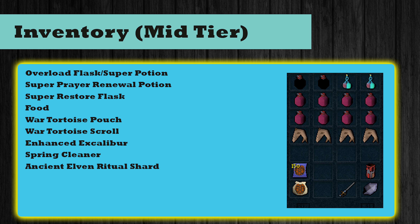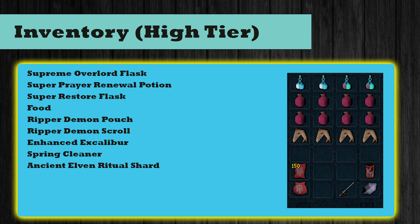Moving on to the inventory loadout. For mid-tier I recommend: overload flasks or super potions, super prayer renewal potions and super restore flasks, plenty of food, a war tortoise pouch with scrolls, enhance excalibur for the health bonus, an elven ritual shard for the prayer bonus, and a spring cleaner for the drops. For high-tier: supreme overload flasks, super prayer renewal potions and super restore flasks, plenty of food, a ripper demon pouch with scrolls, enhance excalibur, elven ritual shard, and spring cleaner. Also, you can bring a shield for Devotion, and weapon poison++ will work really well with cinderbane gloves since the boss is poisonable.